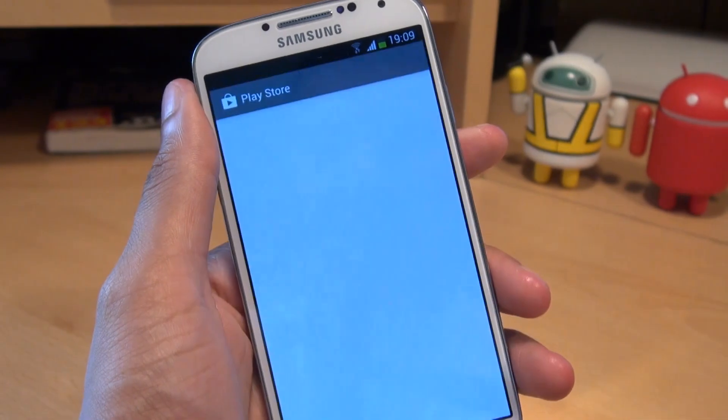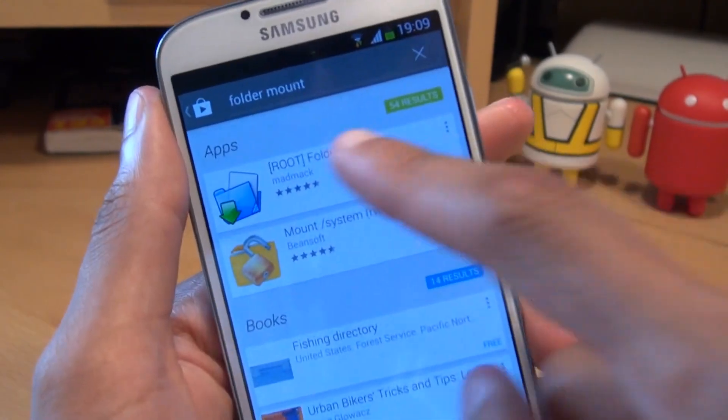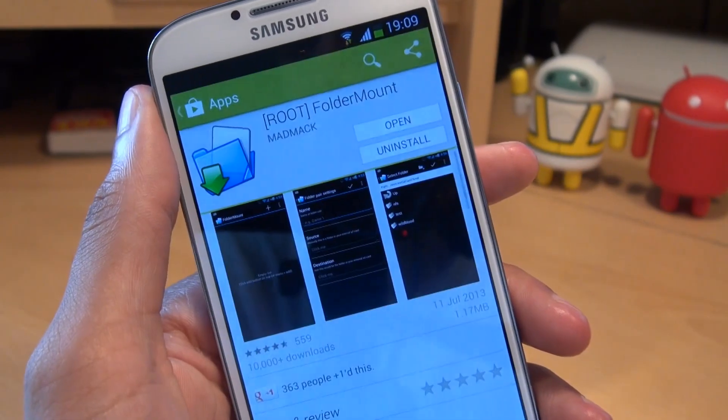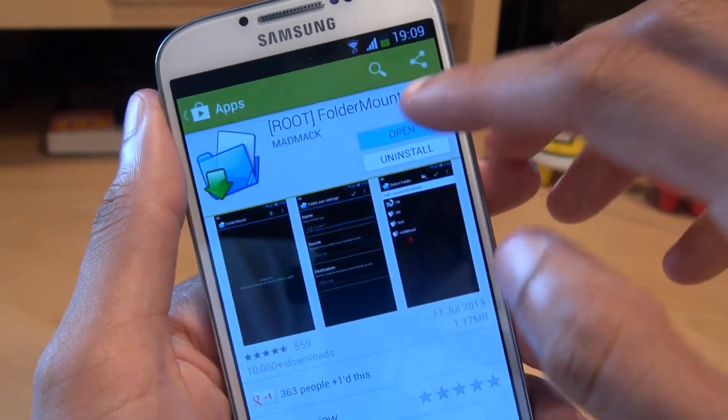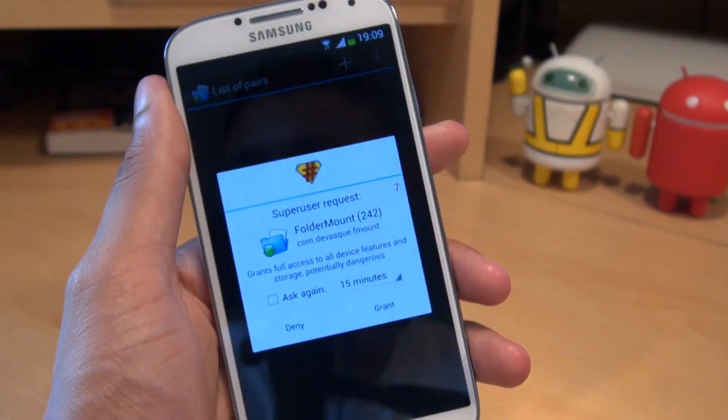Once you've got root access, go to your Play Store and download an application called FolderMount. It does say 'root' in brackets — it's totally free, doesn't cost you a single penny. I've already got it installed so I'm going to hit Open, and as you can see there, it's prompting for root access.